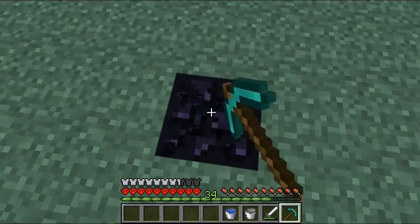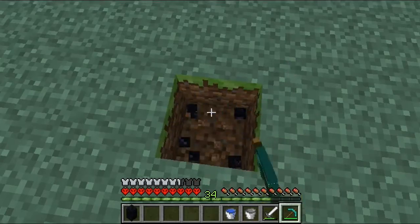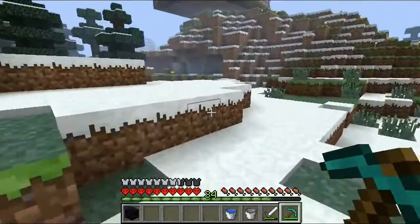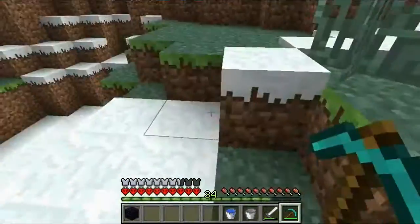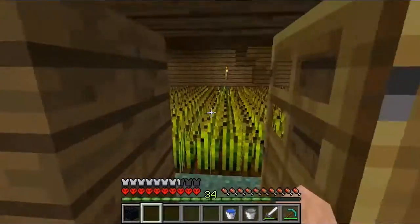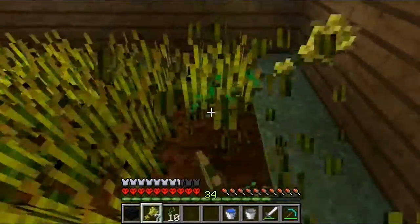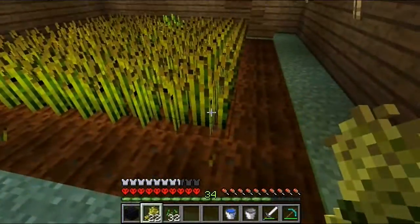I'd like to get efficiency and fortune on the pickaxe — I don't know if you can combine them, but that'd be awesome. I need to make an enchantment table first, which is why I need this pickaxe. Oh, we should probably check on our crops and see how those are doing. Oh yeah, the portal to the nether — that's what the other thing was. Wow, look at that beauty. Let's farm this up, check on the animals, and then go harvest some obsidian.